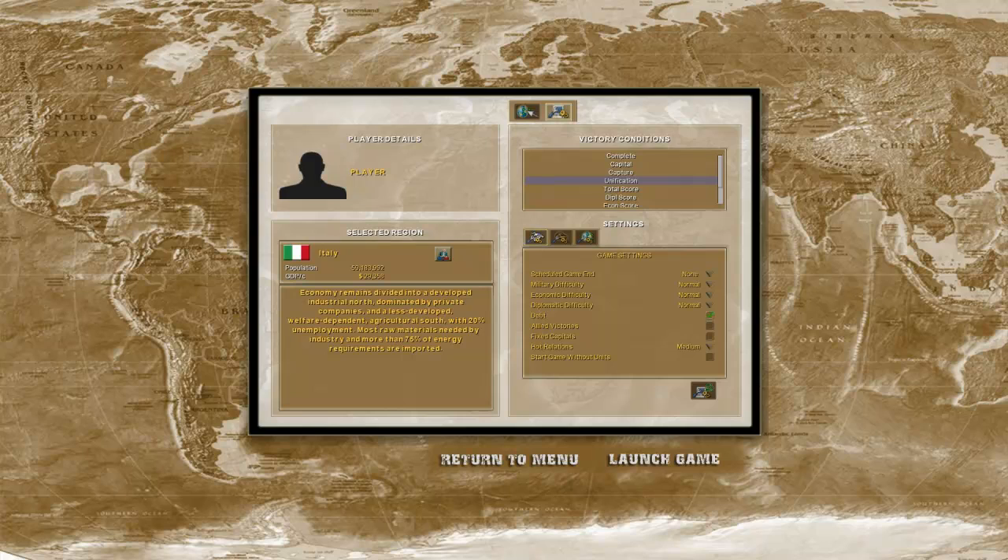Coming down to the game settings, I'm going to put that on complete. There's a scheduled game end — you can have it on none and it just never ends, or you can put it all the way up to 120 months. So if you want to challenge yourself — say, I'm Italy and I want to take over France in 60 months — you can set that as a little goal. Usually I have it on none so I can take over the whole world.